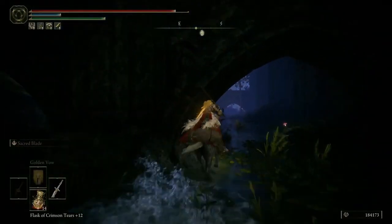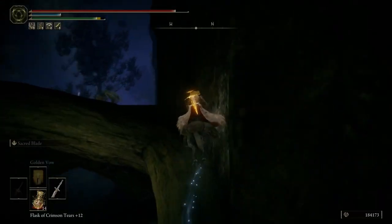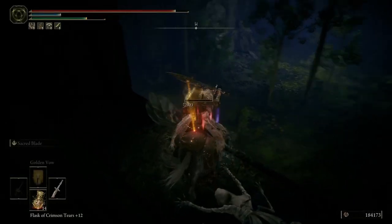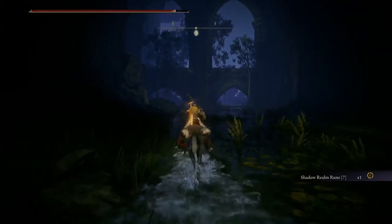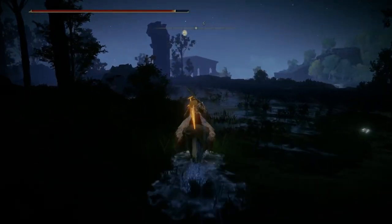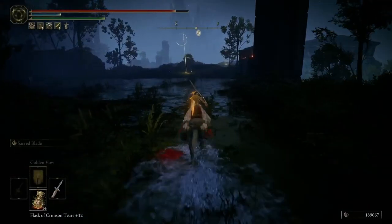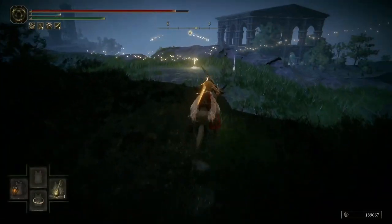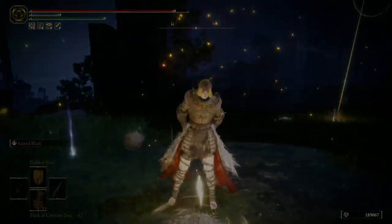There's an item there — can I grab it? Never mind, I didn't think I would be able to. Hello flies — shadow realm rune, it's a seven so maybe about 20,000. Hello crucible knight — well you gotta wait because I need to go to this grace first, then I'll face you crucible knight.